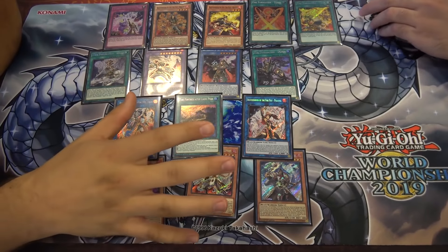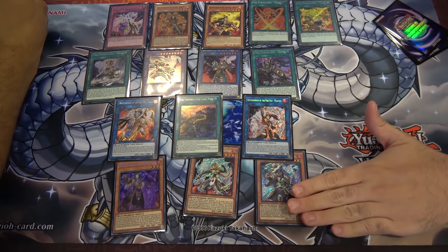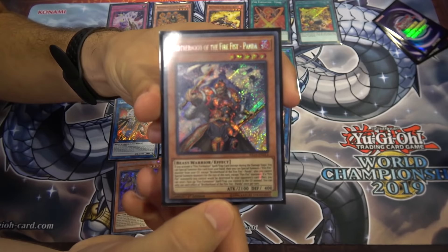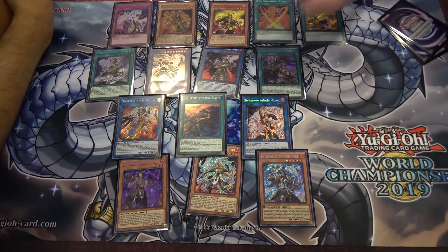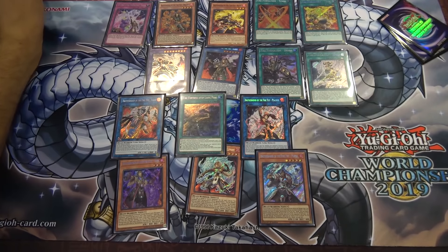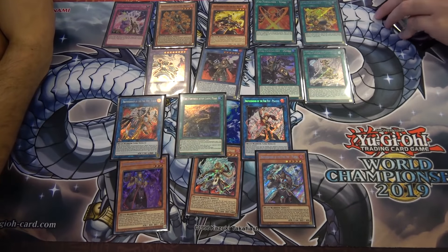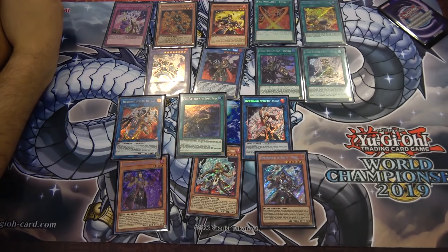Of all the new Fire Fist cards, Jerome's favorites are Panda — having a Level 5 that's genuinely good after all the past Level 5 Fire Fists never made it into decks finally makes him happy — and the Ritual and Fusion cards that are continuous spells which also give you something when they go to the graveyard. That's really game-changing. And of course the ten-counter effect — that's new.